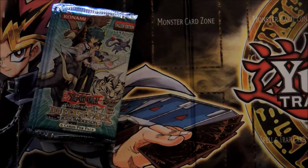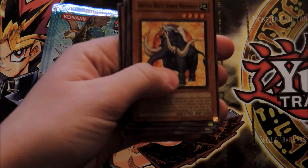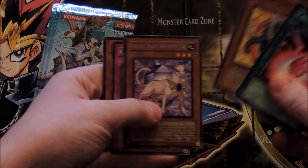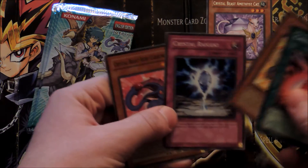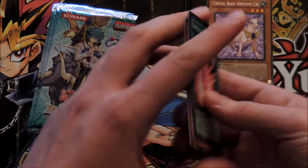First pack — six cards to a pack. We've got Crystal Promise, Crystal Beast Amber Mammoth, Crystal Beast Amethyst Cat, Crystal Raigeki, and Crystal Beast Ruby Carbuncle.